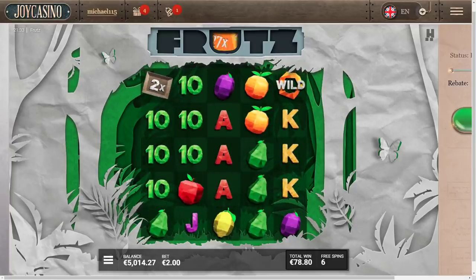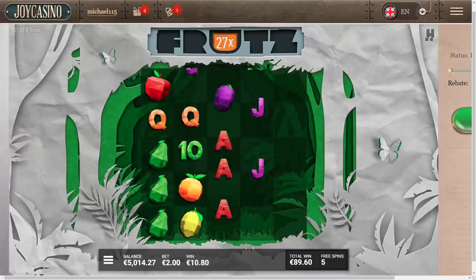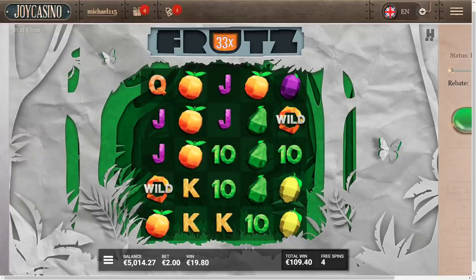Okay, that's another 2x added. The tens — 10 euro 80 for that. We need a little bit more premium symbols I think. Last four spins, we're getting a decent fair share of dead spins as usual. 33x multiplier — let me know down in the comments below as well guys, what do you think about this slot? I'm hearing it has some potential so we have to try it right.